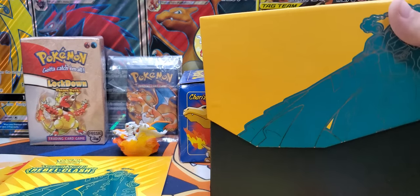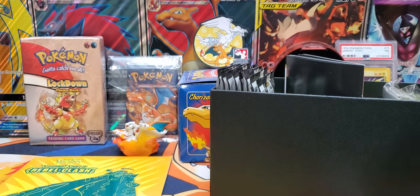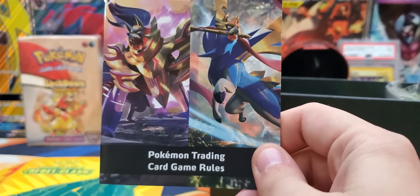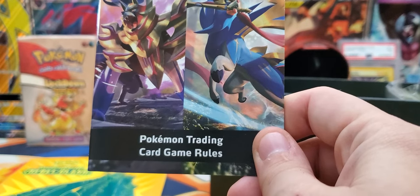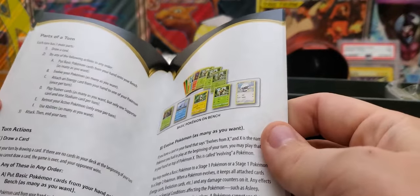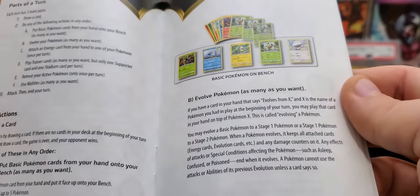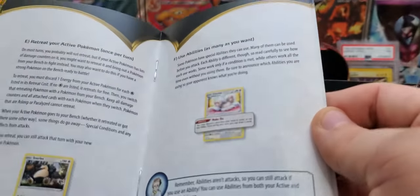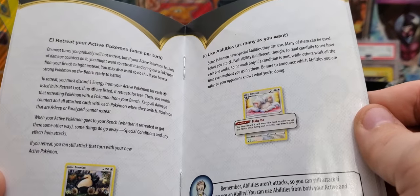Alright, we have the box open, let's see what we have inside. I see something different — what is this? I've never seen this in an Elite Trainer Box. I've seen a lot of other openings on YouTube but I don't remember seeing this. It's pretty cool. It tells you about the game, the rules, parts of a turn. If you're getting into the Pokemon game, this is a good way to learn.